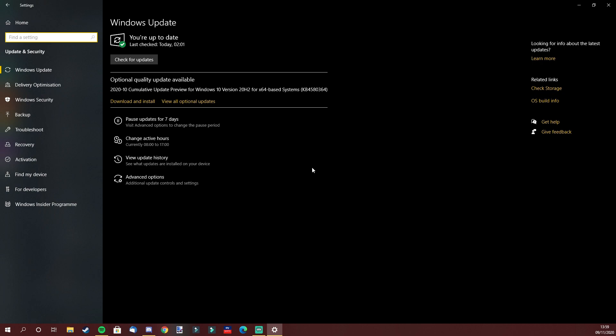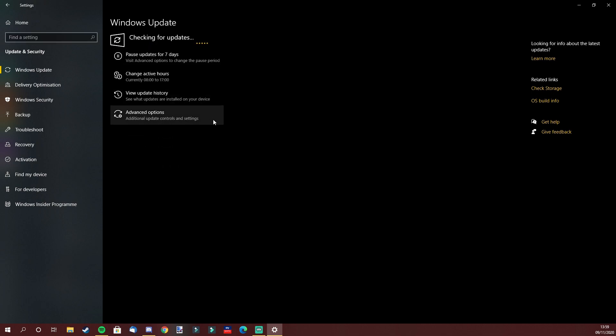Step two is to also make sure your operating system updates are up to date. I am on Windows and you simply just search for Windows Update, check for any updates, and download what is there. On Windows there's been at least two updates since Watch Dogs Legion was launched.